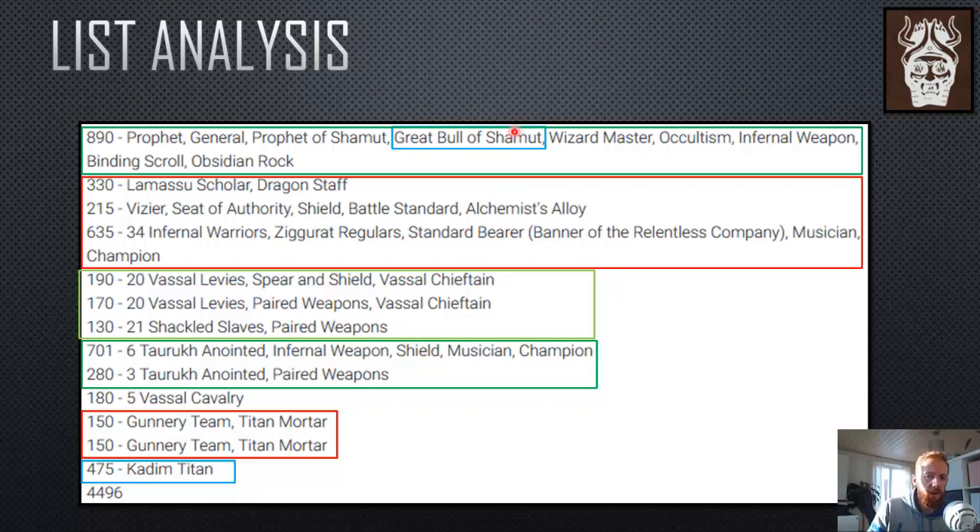The Kadim Titan — for me it's either one of those two big models. I wouldn't build a list without one of them because I love what both can offer, but they're too similar: same weaknesses to divination, low strength spam, magic and shooting being problematic for both. They have the same strength six and lateral movement. They share the same strengths and weaknesses, so they're too similar to both be in the same list, at least the way I build for individual tournaments.